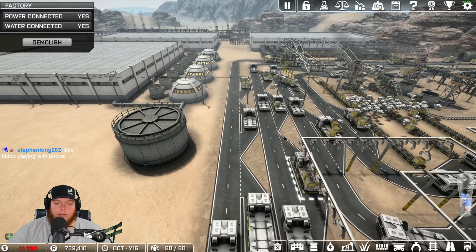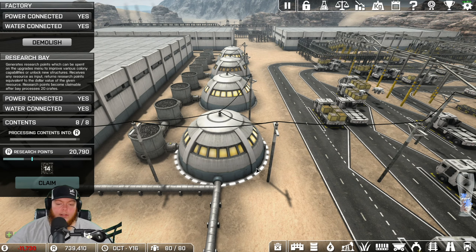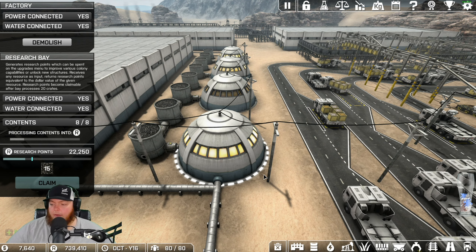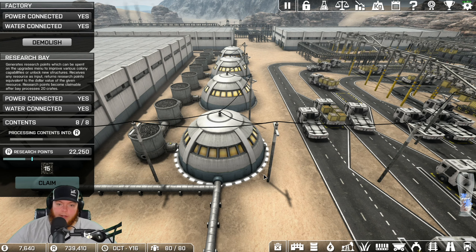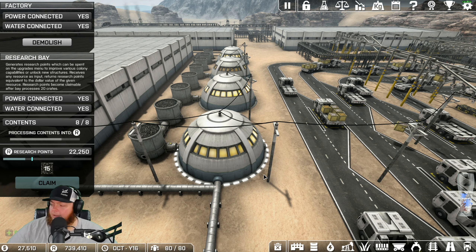Does your research go down as you use it? Yes, collectively it goes down as you use it. These buildings here are the research facilities. So if I say I have to research coal, that means I have to do research using coal to power them.